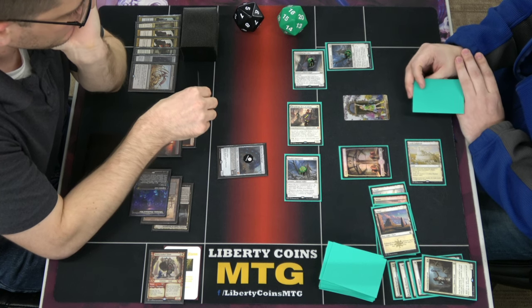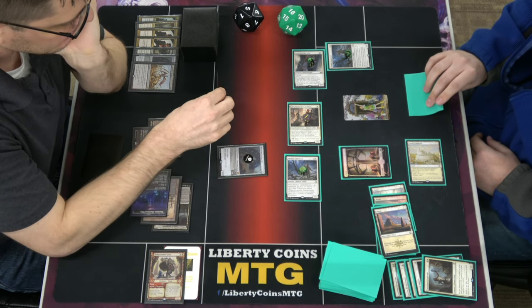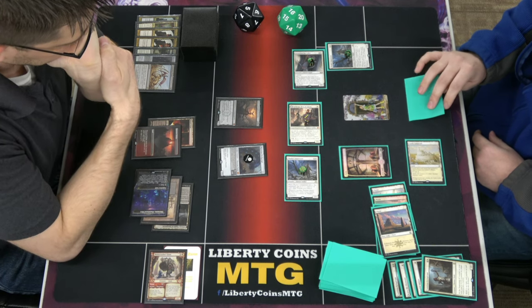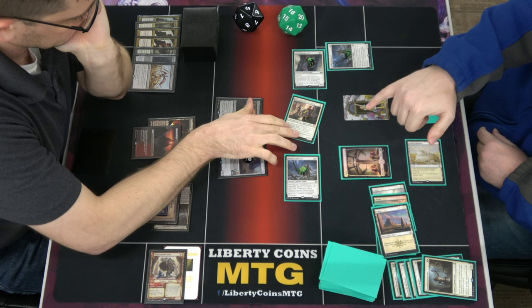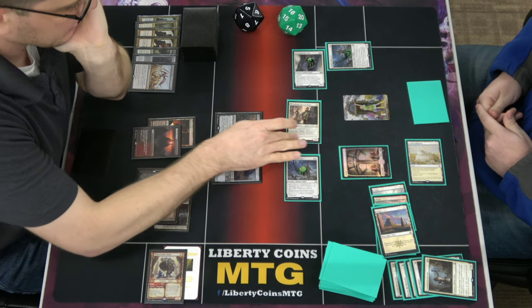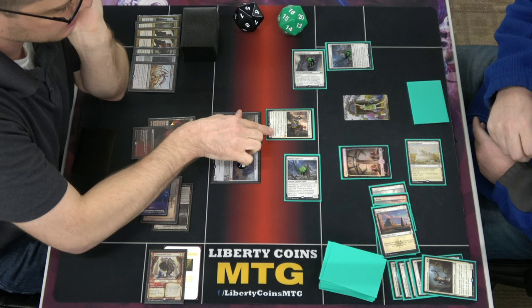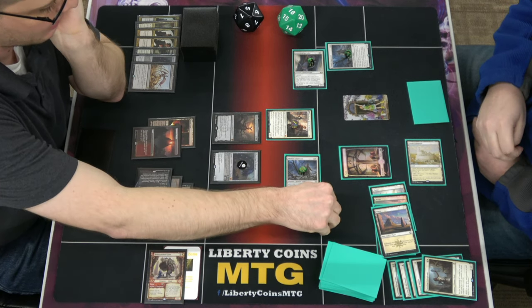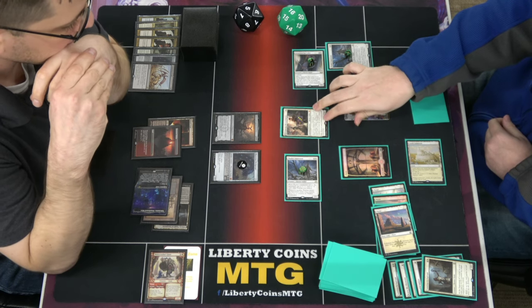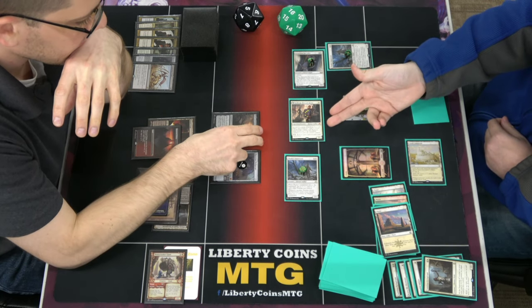Brave. That's a 5/4 still, and this is a 6/6. He turns into Gideon at end of combat if he lives — even if you kill Thalia's Lieutenant, he will flip. Because if you attacked with two others, it's two others that need to be declared attackers — the token wasn't declared as an attacker. Magic wording. It does check at the end of combat. I think I'm forced to do this.